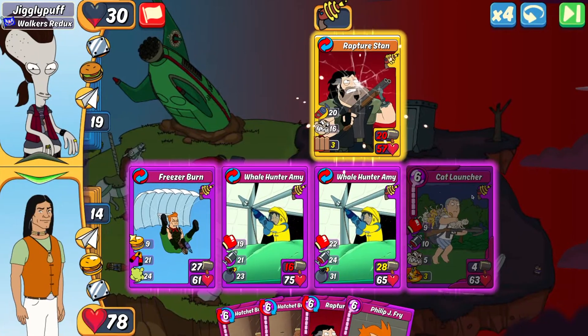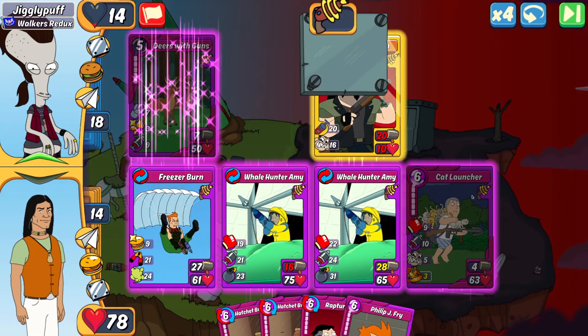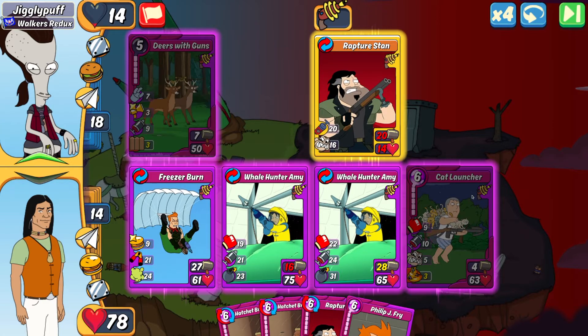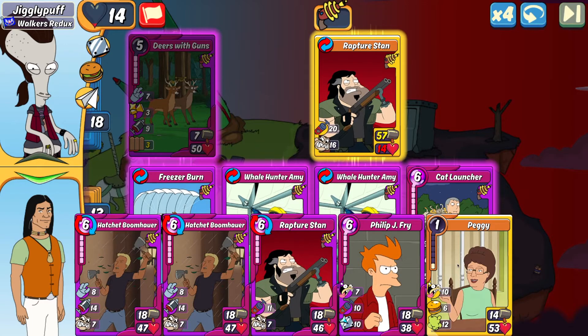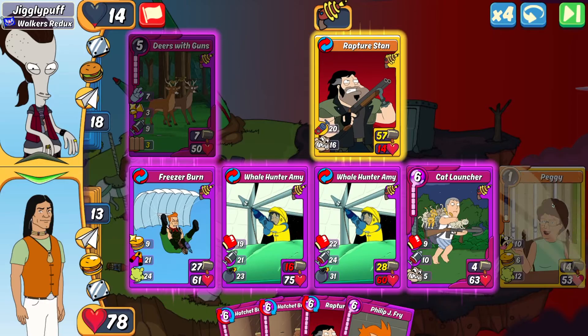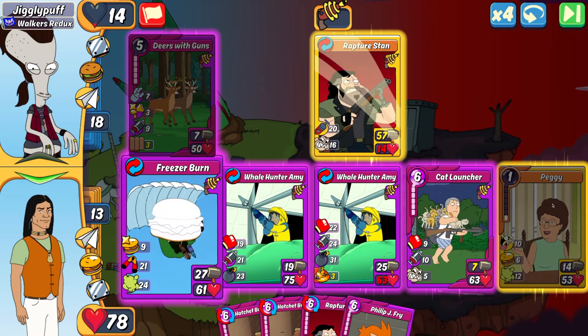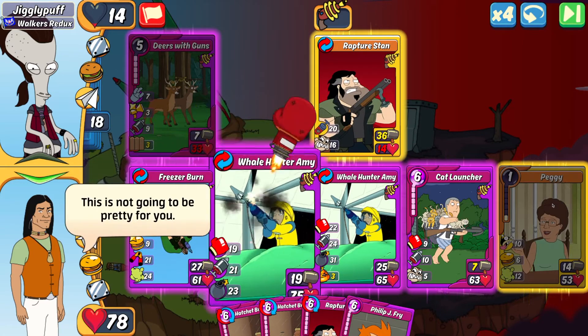I'm still going to be taking some more damage next turn, but it's definitely going to be over on my next attacking turn. So I'm going to play my highest HP card on the field to maximize my score — there's no point in comboing. And luckily Freezer Burn healed everybody up to full, so that's going to be my hundred.